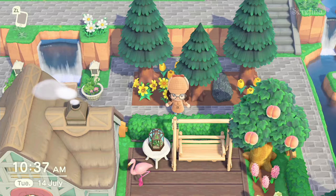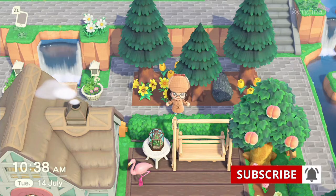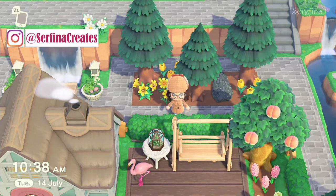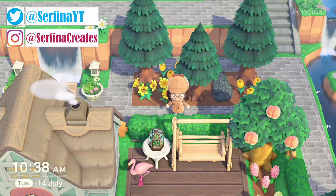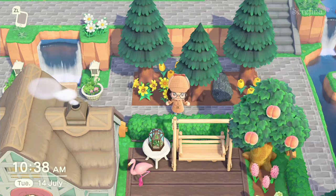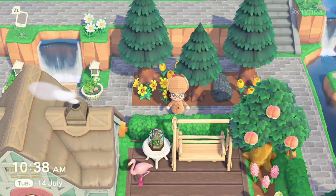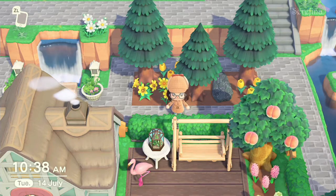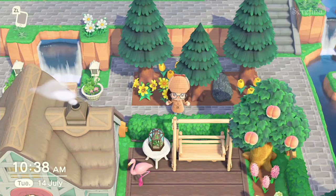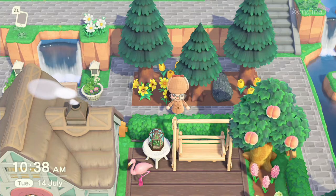I will no longer have the zen area of Pico on my island — I have already removed all of it, which was kind of sad, but it was necessary. She still lives on my island for now, but I will kick her out soon with Blue Bear's amiibo, I think. So if you want to have Pico, or if you've been looking for her and you're watching this video within a few days after it was posted, you can still let me know.